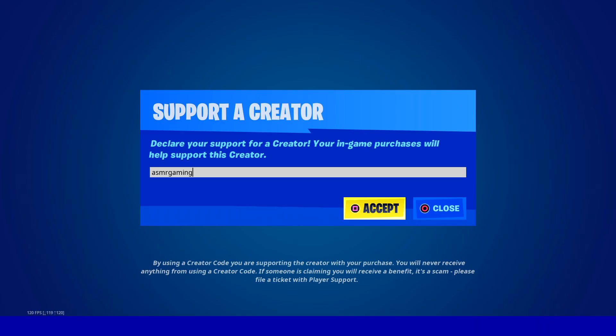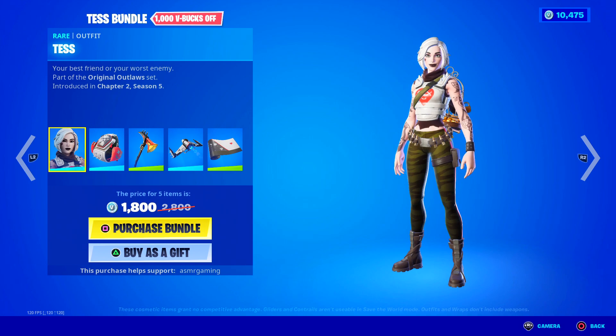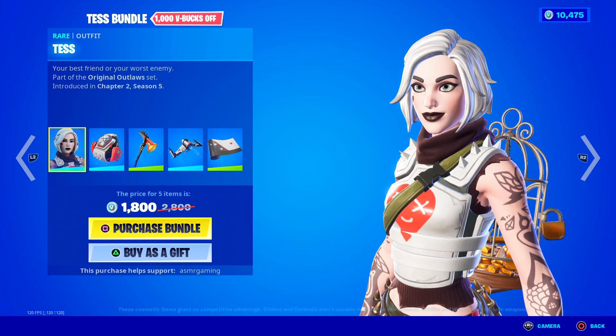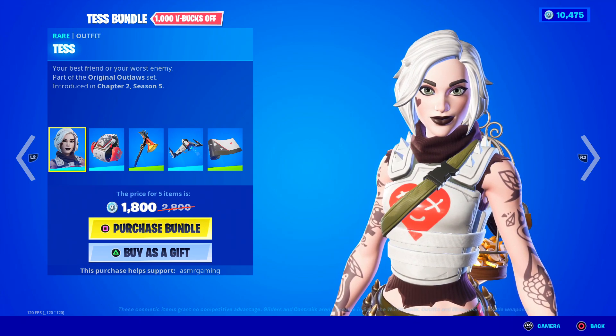If you're picking up anything new on the Fortnite Item Shop, be sure to use code ASMRGAMING — always helps out. Let's check out the bundle. Here we have Tess, your best friend or your worst enemy.